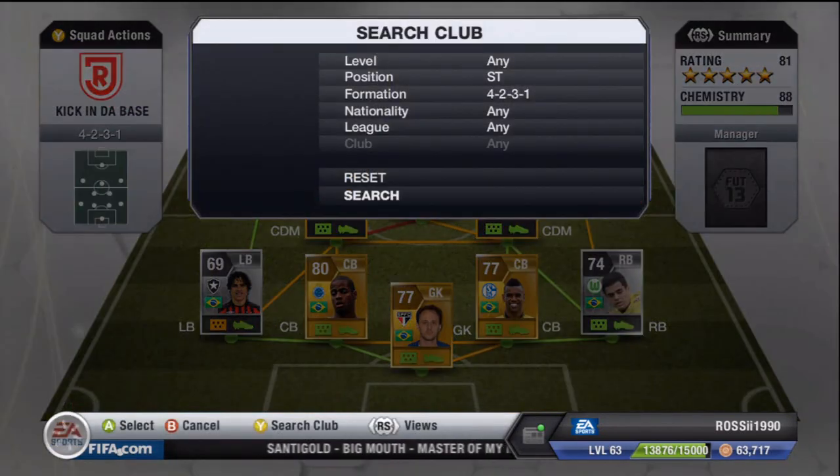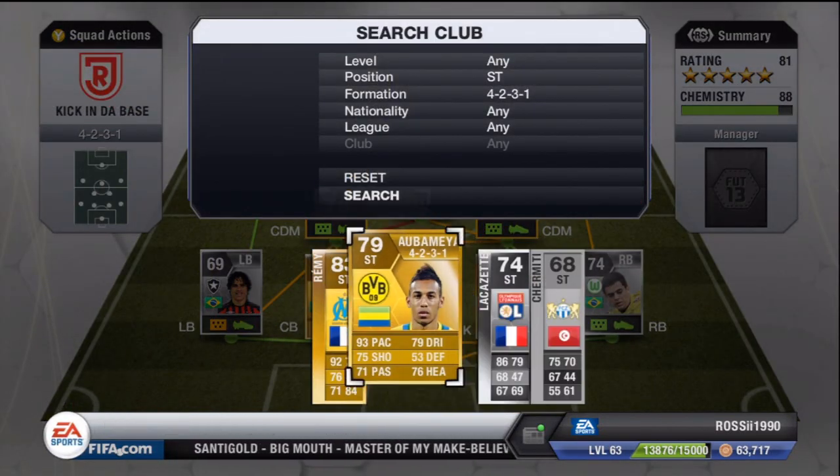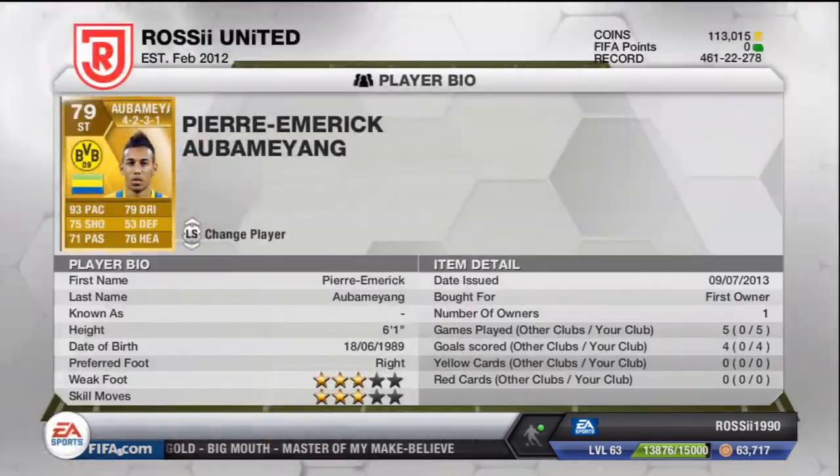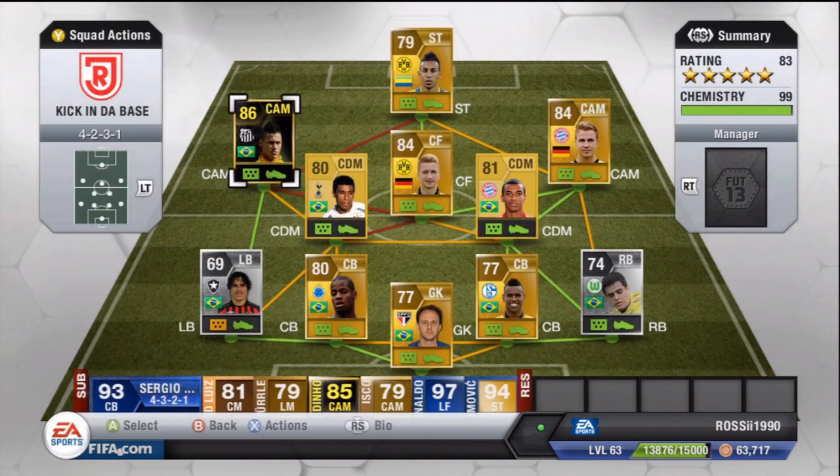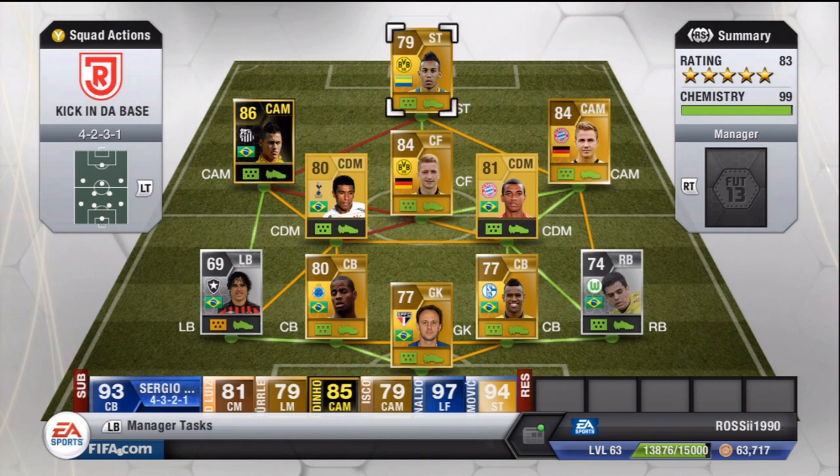The striker we're using is Aubameyang, who I also packed. He's played five games and scored four goals — absolutely epic striker. One thing missing is that he's only three-star skills, but you can work around that. He's got the pace, the shooting, decent passing, decent dribbling, decent in the air, and he's six foot one with 93 pace — absolutely incredible. So that's the team: transferred players are Dede, Santana, Paulinho, Götze, and Aubameyang — a very good hybrid.